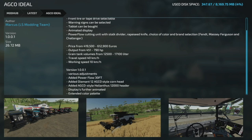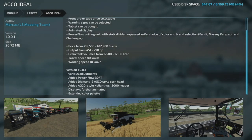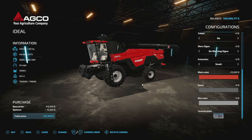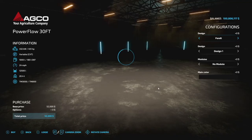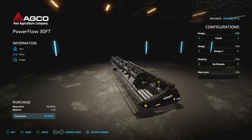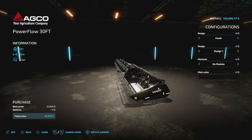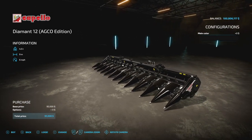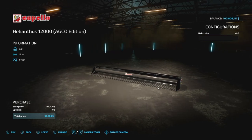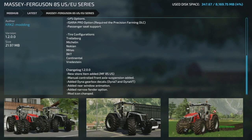Now for mod updates for all platforms. First: the ATCO Ideal version 1.001 — various adjustments, added a PowerFlow 30-foot header, Diamond 12 Eiko-style corn head, Eiko-style Helianthus 12,000 header, improved animations, and extended color palette. The color options are massive — even beige and dark salmon. The 30-foot header is 9.2 meters working width. The Eiko header also now has color options, as does the Helianthus.